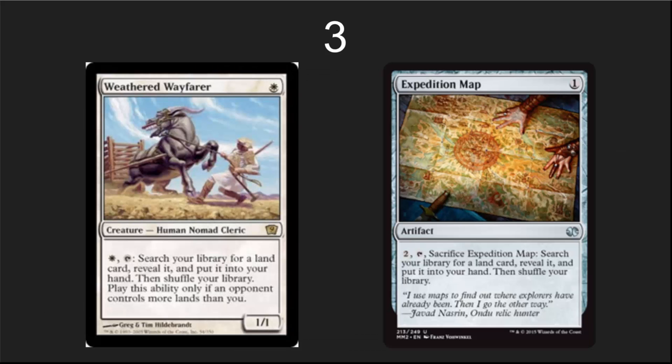Number 3: who doesn't need to tutor for their utility lands? Weathered Wayfarer is a reusable tutor effect in white, and if you're not in white, Expedition Map makes a solid alternative in any deck. In fact, you could put both of these in the same deck.